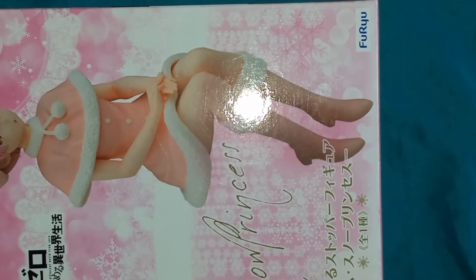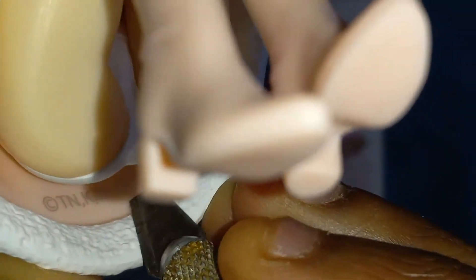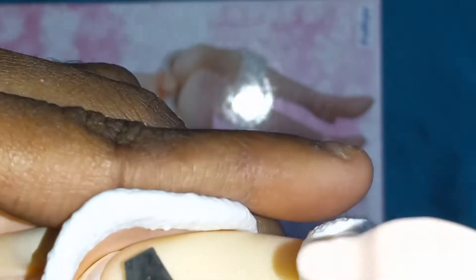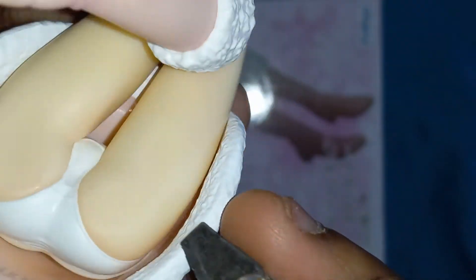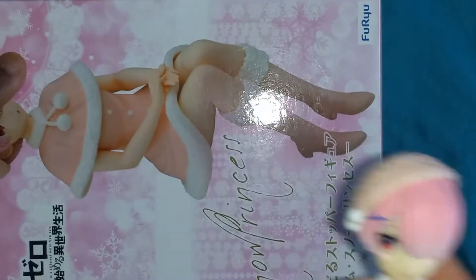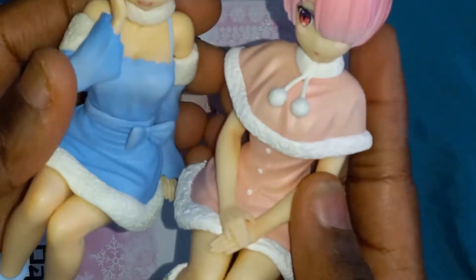Yep, still says 2P like I showed you. There's no other text anywhere — nothing here, no other text. There she is right here. Got the complete set — blue and pink.